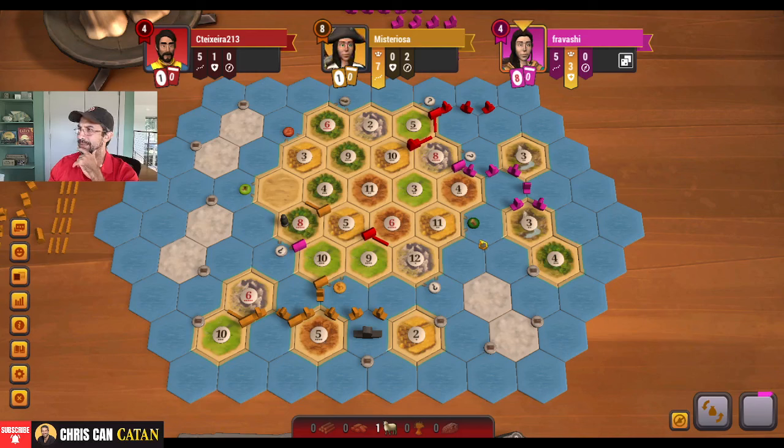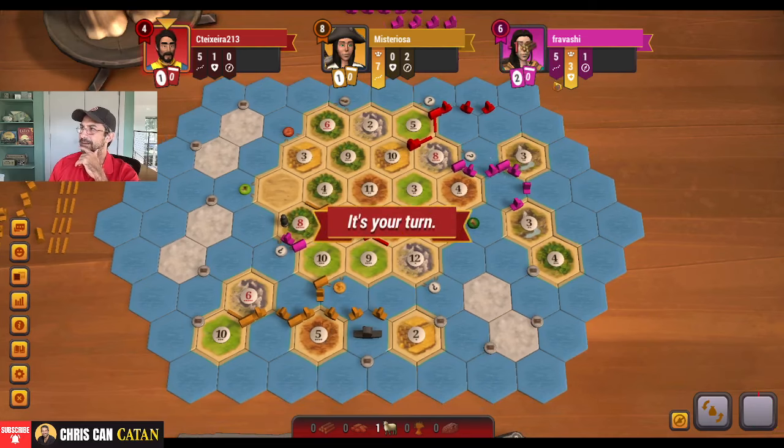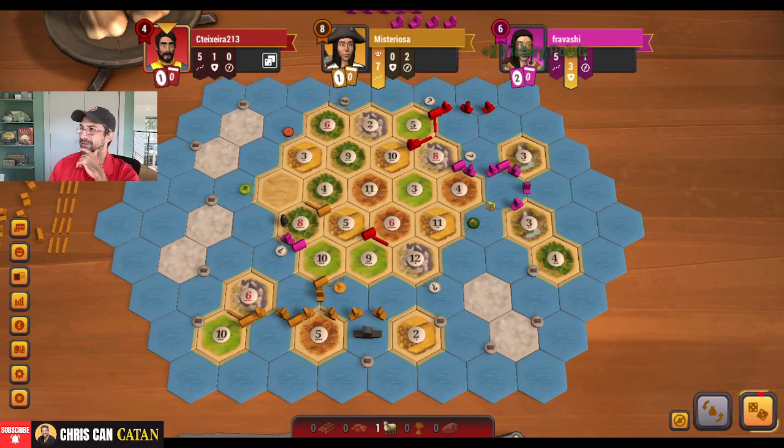I do need this to start working out for us though if we're going to have any chance. Need this to start going. So we slowly march. It's always like the right mix — who do we hit first? Sometimes I think this is not bad. I think our mistake here is we just didn't get enough wood. I think the problem is if we don't take this, pink takes it and pink could just light us up. Rough call. They settle there — the tides are changing here.